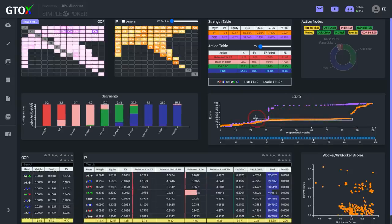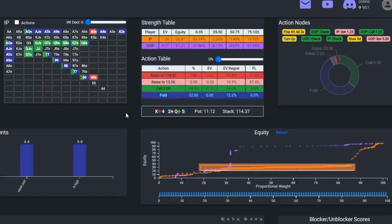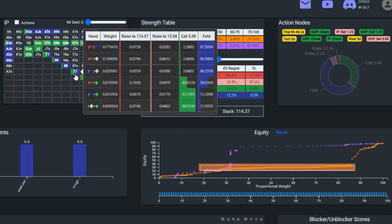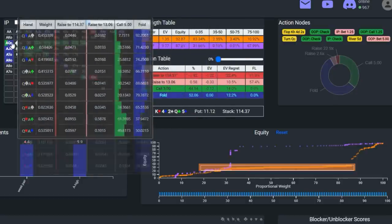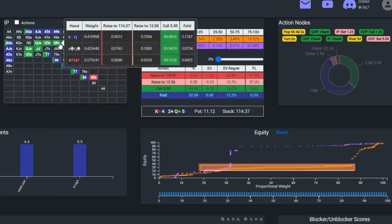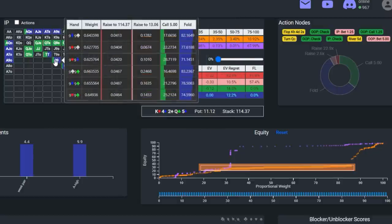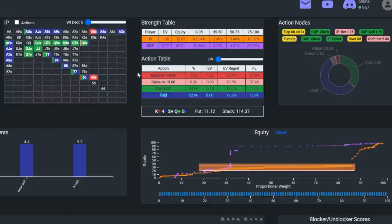We can visualize this in the equity graph — a long horizontal line of combos with nearly equivalent equity. About 60% of Brad's range has between 25% to 40% equity, comprising hands as strong as Ace-Queen and as weak as bottom pair. When facing a polarizing bet, the rank of your hand typically is not the most critical factor. Generally, we can lump all marginal hands in the same category: weaker than villain's value combos but stronger than most of his bluffs.